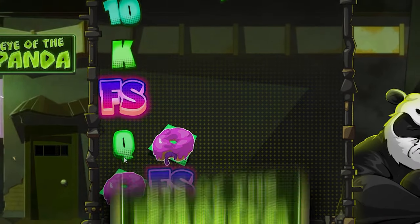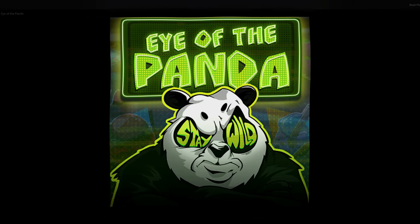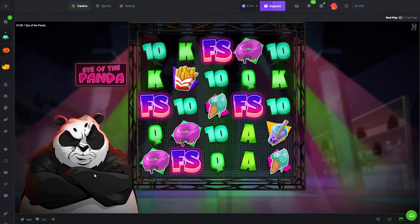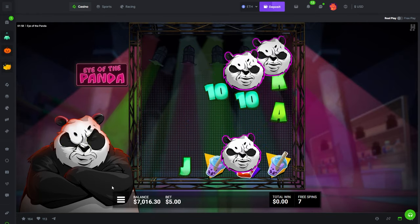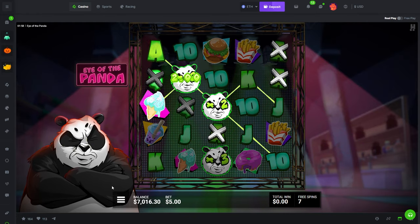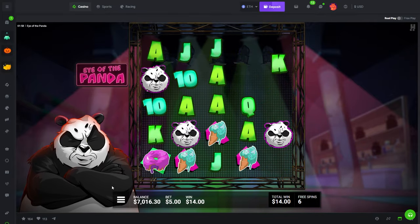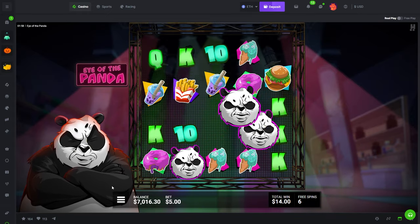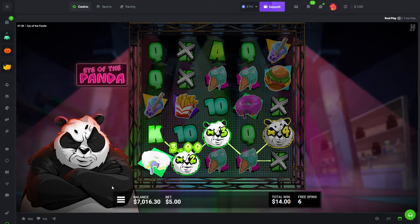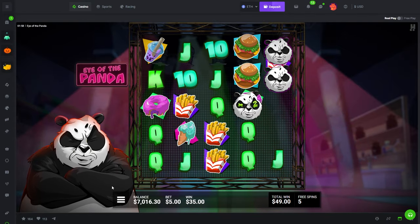Alright, what's up guys. We are on the Panda, which is a hacksaw slot — I think it's pretty new, only been out for a little bit. I don't know how it works. I see some pandas with multis on them. I have three pandas. This is a very, very fast slot. Why did those X's show up?